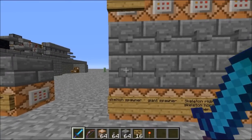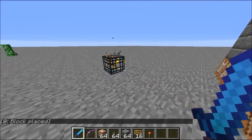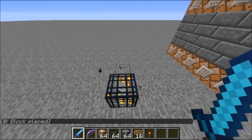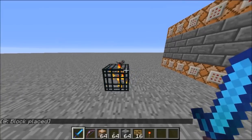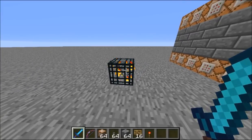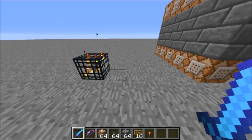Before, you could not get spawners in vanilla Minecraft. Well, you could get a pig spawner, but nothing else. Because the spawners work with tile IDs, which defines how they work.